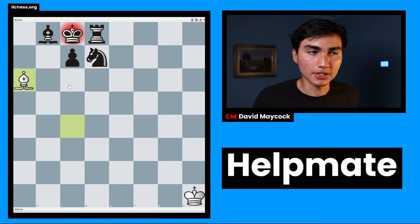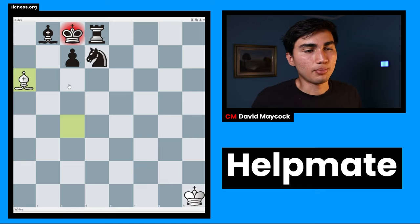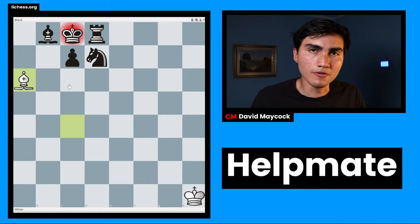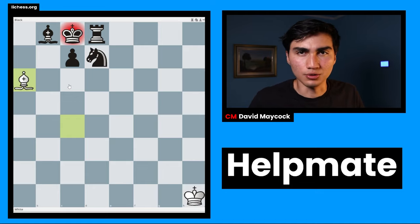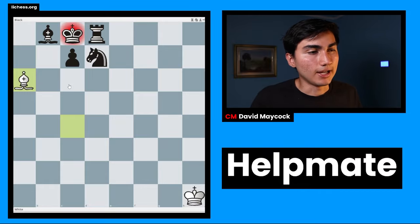Why is this beneficial? The point is you have to be pretty creative to come up with these solutions. You're working with both sides — you're allowed to make moves with both white and black. I tried the first one and it took me a long time. It's tough, believe me. It's going to improve your chess in terms of fantasy thinking — which is an actual term — hypothetical thinking.